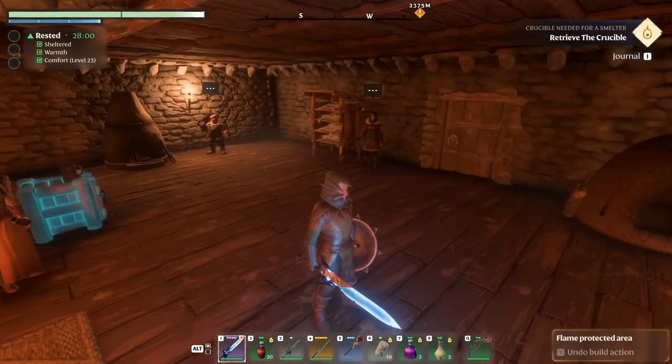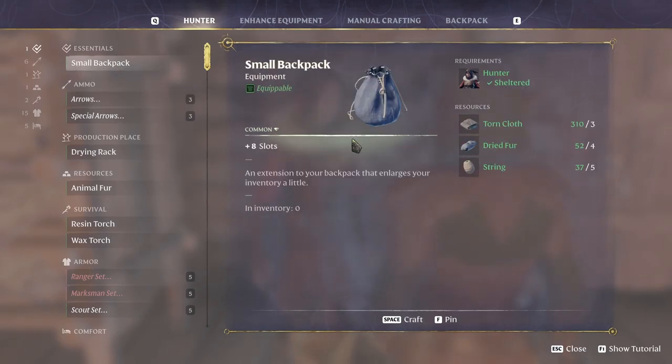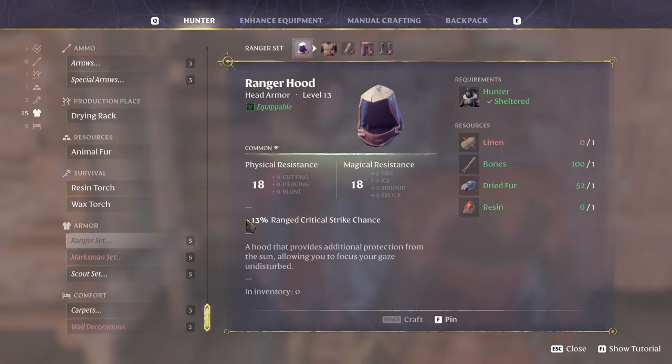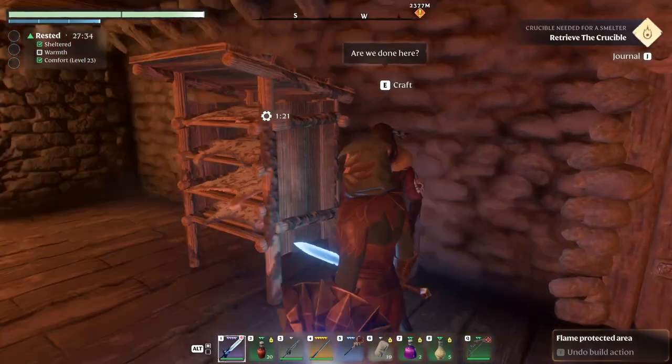Nevertheless, some things have unlocked in here. If you look at this, I've made a lot of arrows. We already have this one. But we have the ranger set in here — looking just amazing, physical resistance 44, 44, amazing. You need linen for it. Marksman is just the same stuff but linen. We don't have linen — I think you make it with the hand spindle.